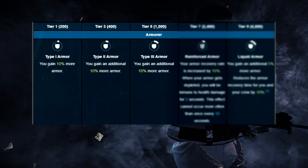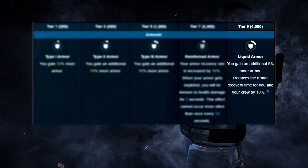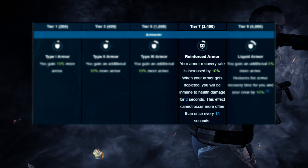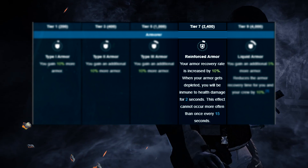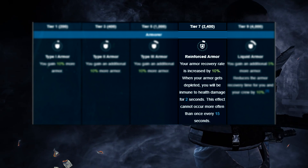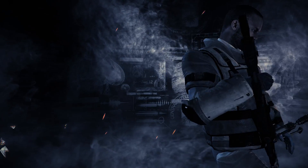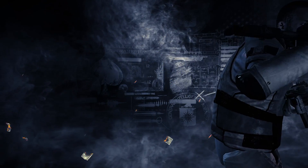Armorer gives the obligatory 35% armor increase, and also gives your teammates a bonus too — reducing armor recovery by 10% for you and your teammates. The other key part of this deck, mimicked by the Anarchist perk deck that came after it, is 2 seconds of invincibility once your armor is depleted. This means once your armor is fully broken, your health is immune from damage — other than if a sniper broke your armor and inflicted health damage simultaneously. This invincibility has a cooldown of 15 seconds.